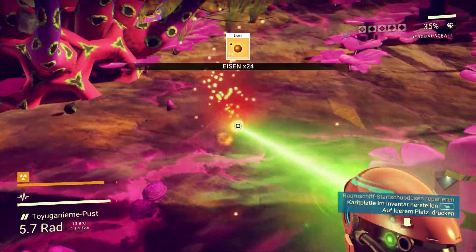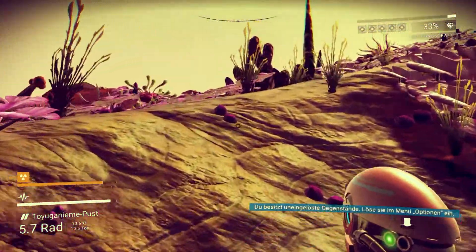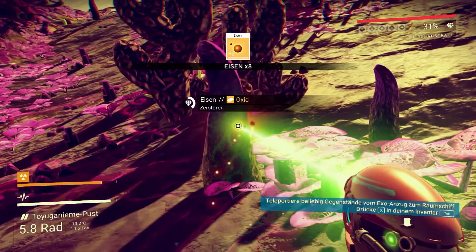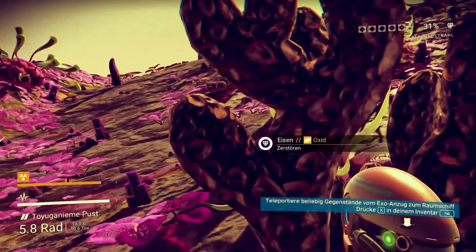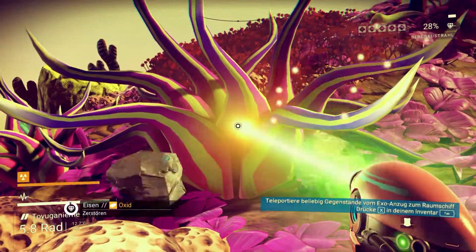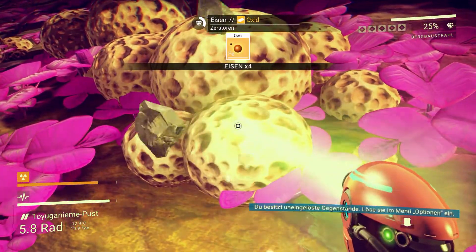Es geht ja ein bisschen zügiger hier – 33 Eisen, 35 Eisen. Aber ich brauche ja noch Kohlenstoff, also müssen wir uns ein bisschen umgucken. Was haben wir denn hier? Eisen. Nehmen wir einfach mal so viel Eisen mit, wie es geht, und suchen dann weiter nach Kohlenstoff. Also auf dem Planeten gibt es nur Eisen, oder verstehe ich da irgendwas falsch?